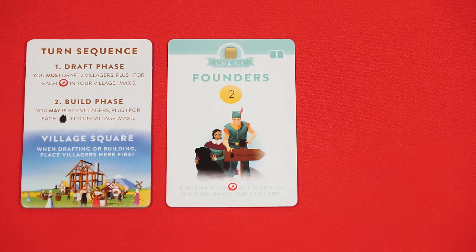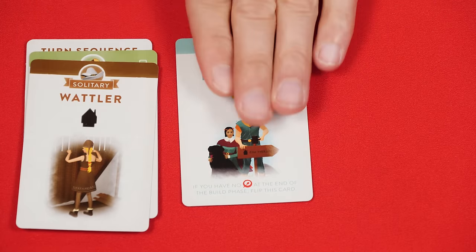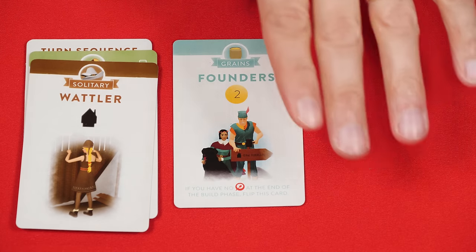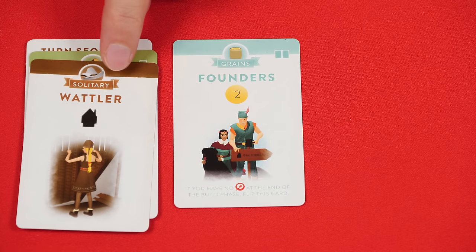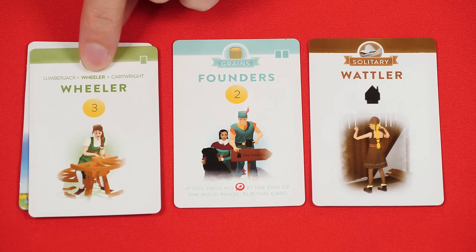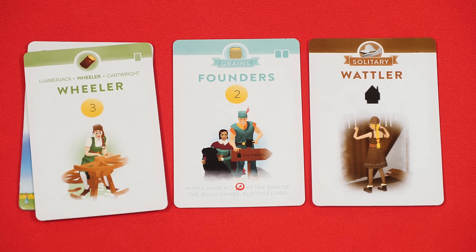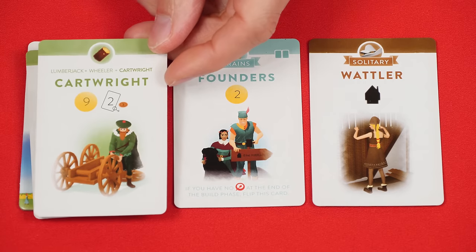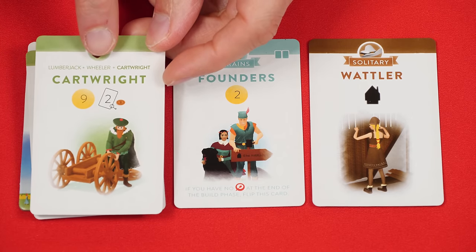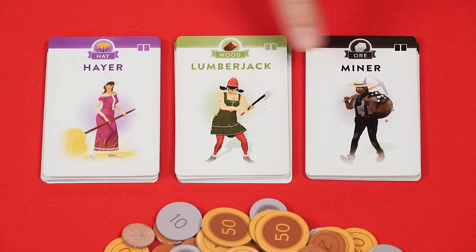You'll start by declaring your build limit and put a number of villagers up to that amount that you intend to play onto your village square, to ensure you don't go over your limit. You then play those cards into your village area. If a card has a banner at the top it can be played directly with no other requirements. But if you see a production chain above its name, you need to place the card on top of the one listed before it. For example, the Cartwright can't be played until you have a Wheeler in play, and the Wheeler can't be played until you have a Lumberjack in play.